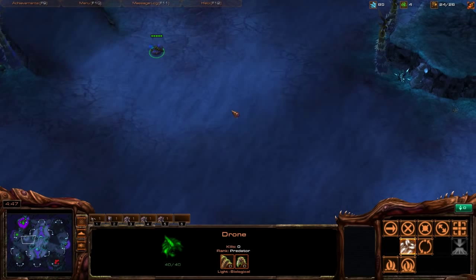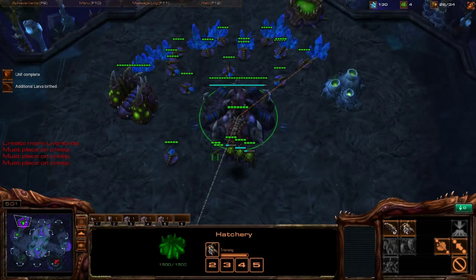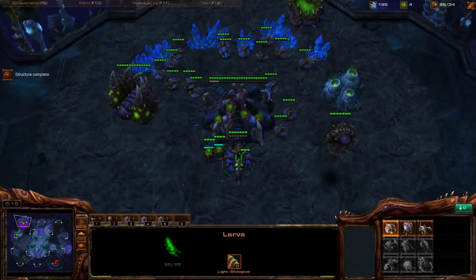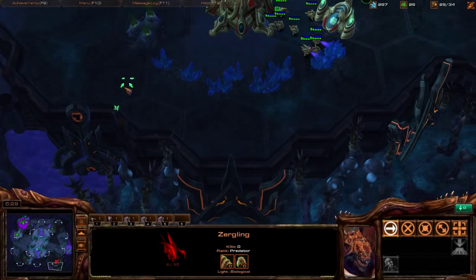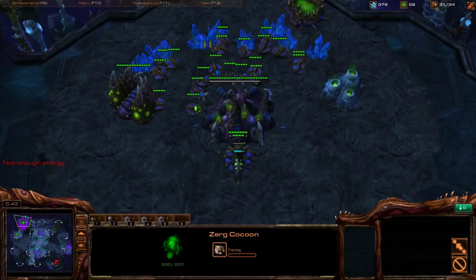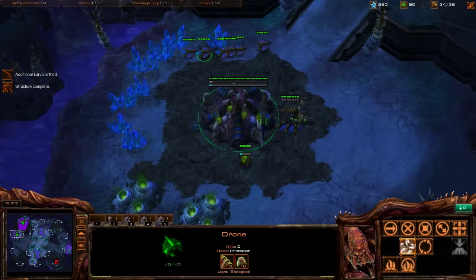We're pretty safe against any hidden Pylons or early pressure. Pull the scout Overlord in here, another Overlord at the natural to check if he expands. It's not 5:45 yet and the Gateway isn't done so he can't attack us right now. Getting Overlords into position, larva inject — speed is about to finish so let's go back into gas with three workers. Build drones; speed is done. Let's poke up a bit. Just two Gateways — that's weird, but okay.